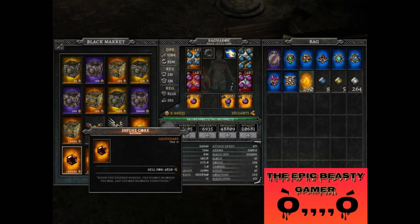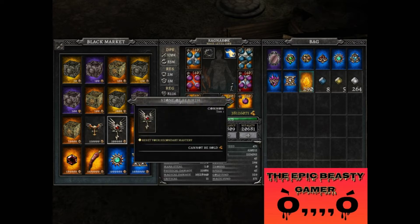Very importantly, Infuse Cores — half a million Oboles for these. It's also great that you can reset secondary masteries. Let's say you decided to be a Mage-Mage, Mage-Archer, or Mage-Warrior, or whatever combination. You can get these here, which is wonderful.